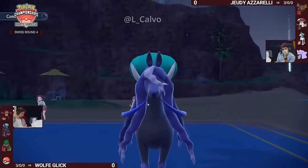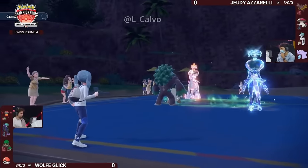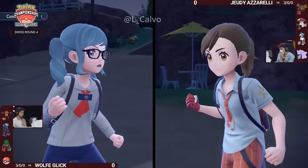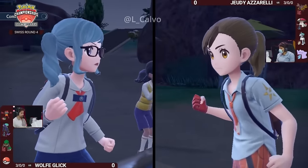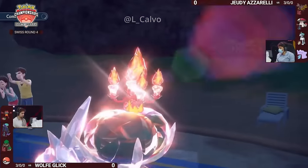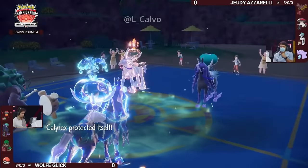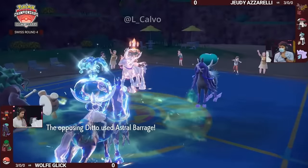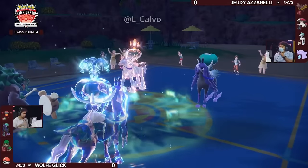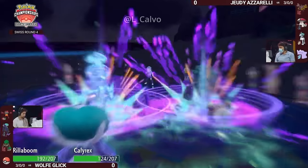This Ditto is also pretty tanky — a Grassy Glide probably isn't enough to knock it out even with that priority option. And Wolf's fourth Pokémon is Pelipper. If Jody locks into Choice Scarf Astral Barrage, Wolf can sacrifice or tank with Rillaboom, get a U-turn off, and bring in Pelipper to lock the Ditto-Shadow Rider form out of using Astral Barrage. The Astral Barrage is about to let it rip — Rillaboom even with Assault Vest survives, good knowledge for Wolf.